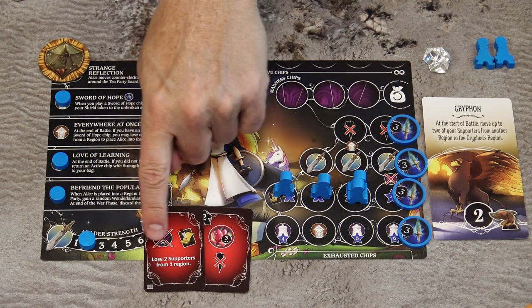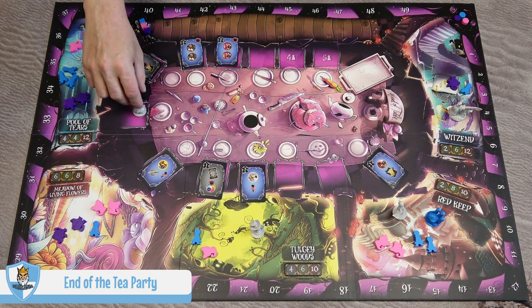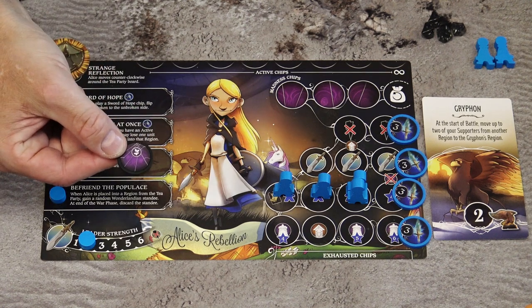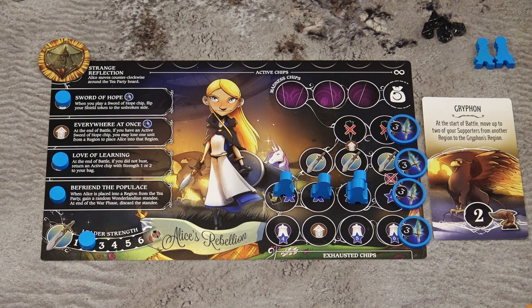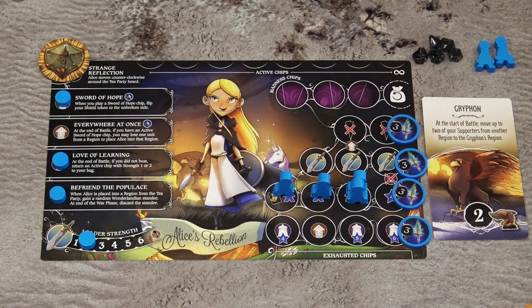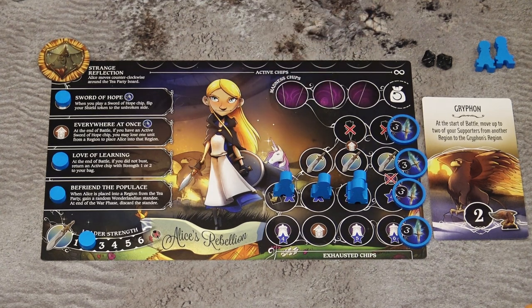Some cards may also have text indicating another effect to carry out. When all players have four tea party cards and place their leaders into regions, the tea party is over. Each player then adds one single madness chip into their bag, and the player with the most shards adds one additional single madness chip and discards half their shards rounded up — in this example, three shards. If players are tied for the most shards, all tied players gain one additional madness and discard half their shards. Players gain these madness chips simultaneously; if there aren't enough chips for everyone, nobody gets them, and if you don't get a madness chip you also don't discard shards.